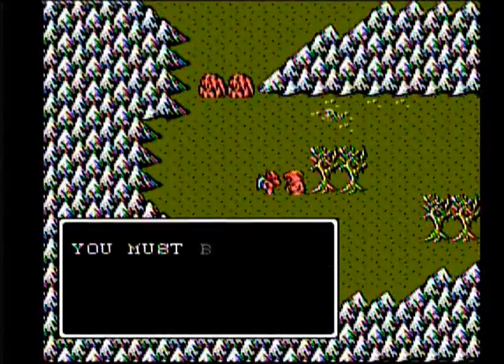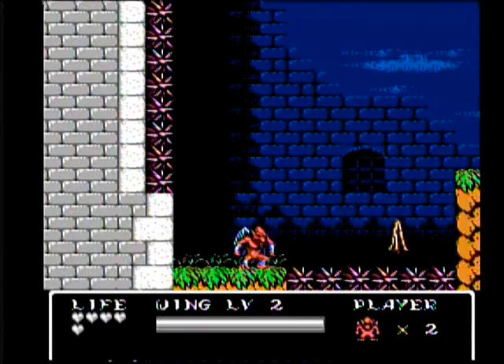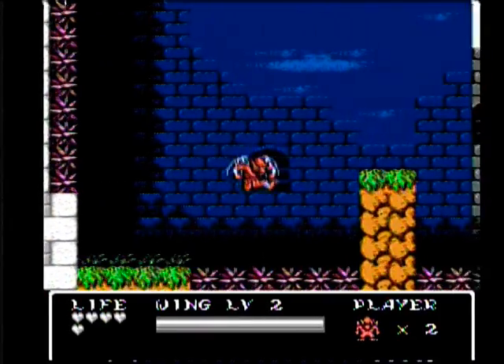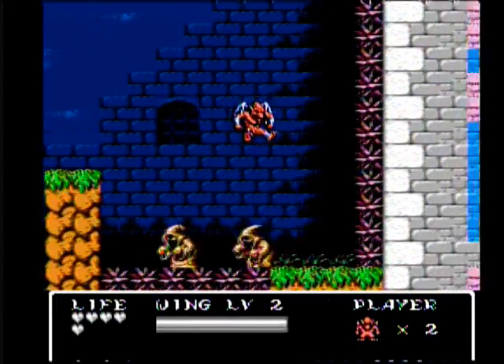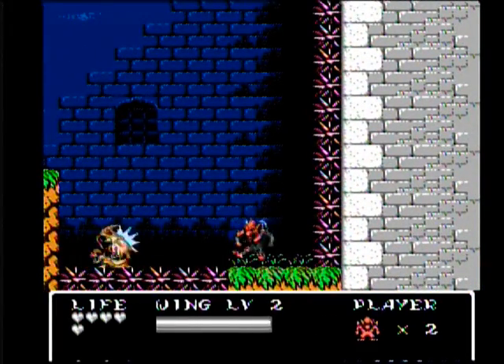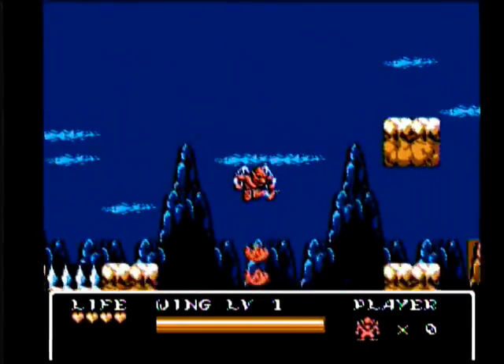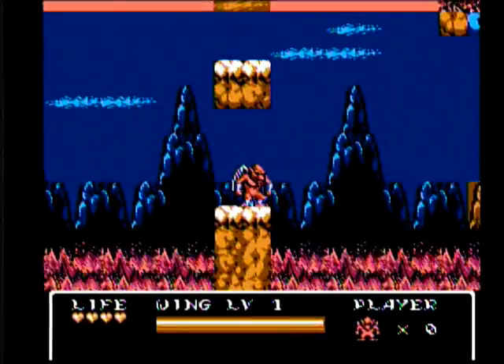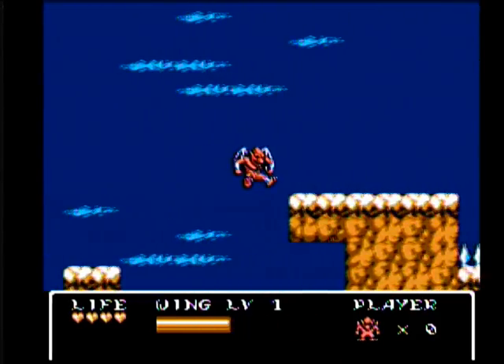After leaving the initial village, we see that Firebrand traverses basically the world map, which looks just the same as the village map. While doing so, he's able to find items and come into basically random battles with monsters that also stay on the map in certain places.